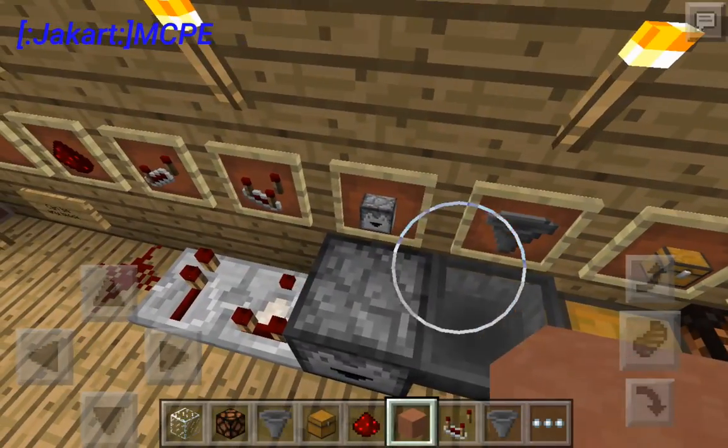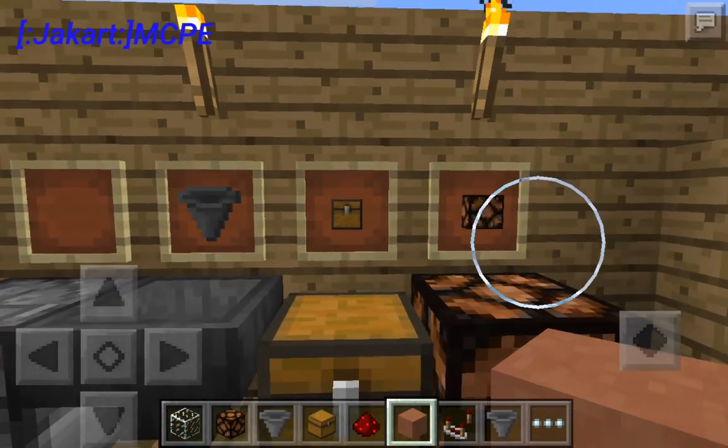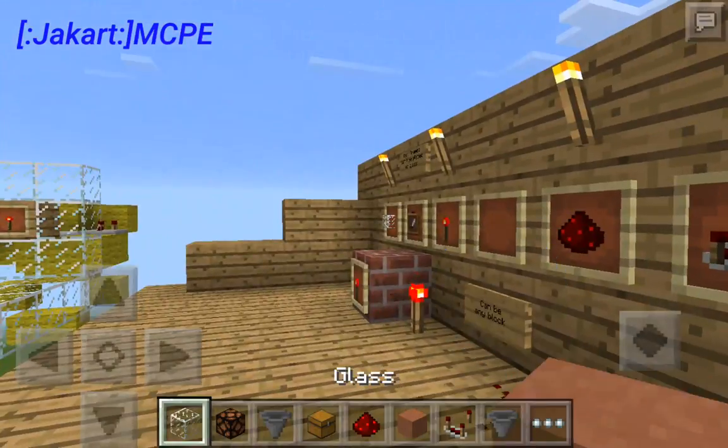You're going to want some droppers, hoppers, chests, and the redstone lights I was talking about earlier. Go ahead and get those.